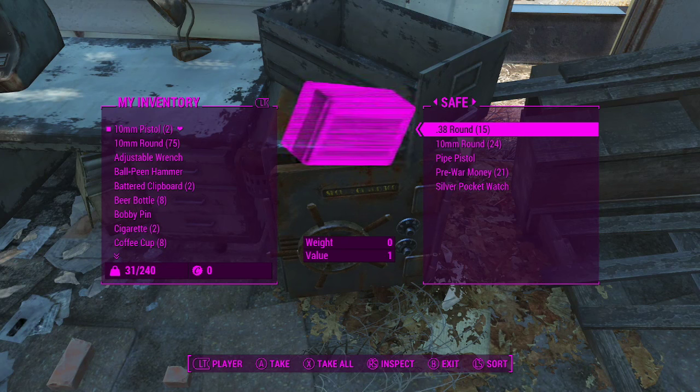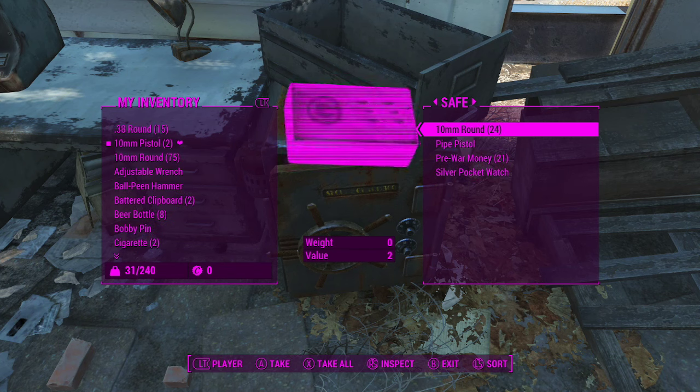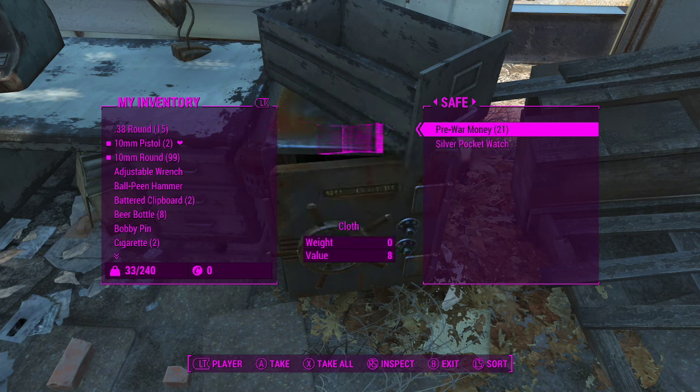There's usually good stuff in a locked safe. This time we have 15 .38 rounds, 24 10-millimeter rounds, a pipe pistol, 21 stacks of pre-war money, and a silver pocket watch.